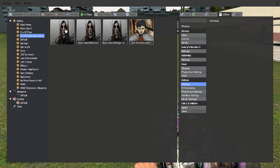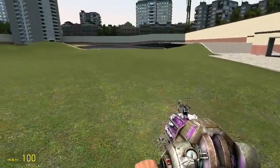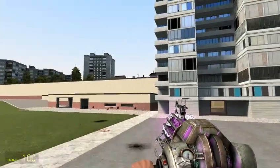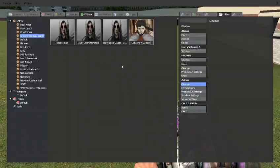Someone made the mod where his demon form is included, which is really cool. They have the regular one — I'm not going to spawn them in just because they have really loud music and I can't turn it off. It comes with Brook Simon, the monster version, the sledgehammer version. It also comes with Sick Simon, which is great.